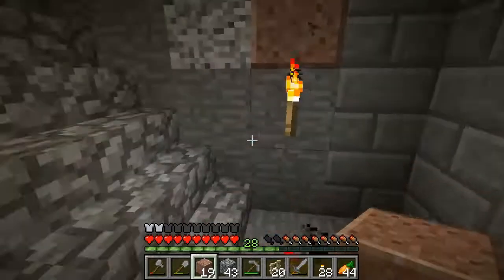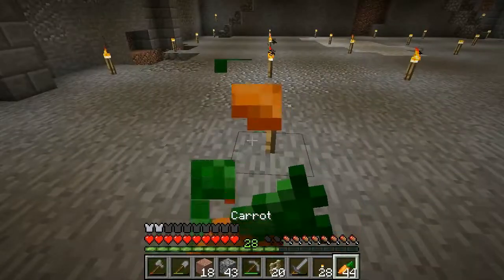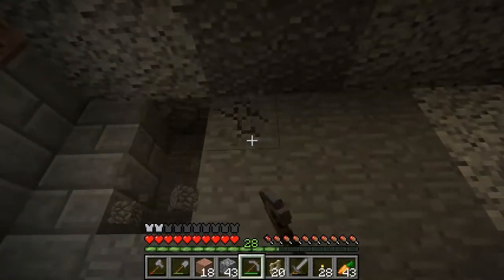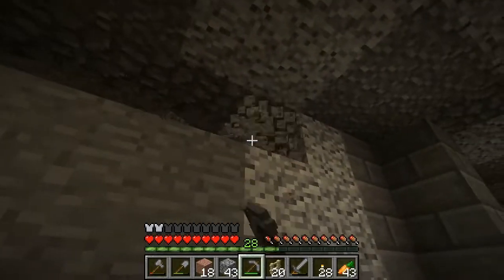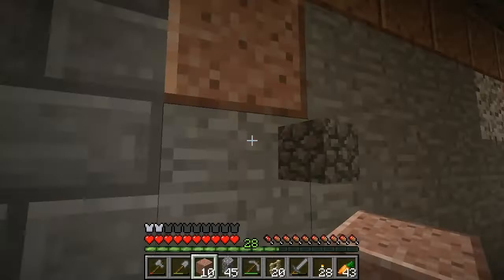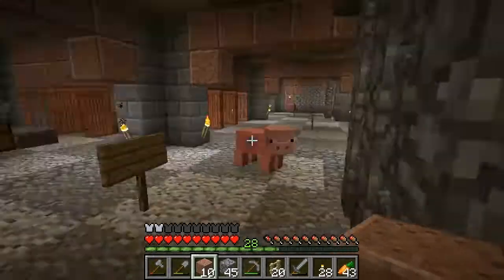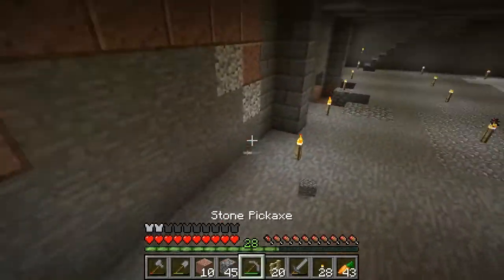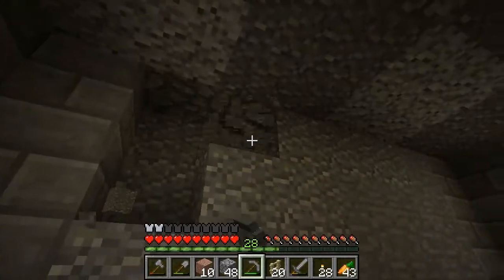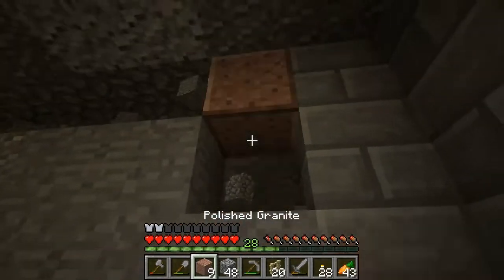Alright, close that off. Close that there. Did that go up that block? No. So we don't see any villagers down here yet. I suppose that means they have failed completely to find this part of their village.